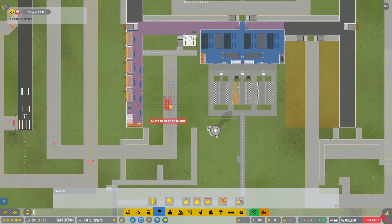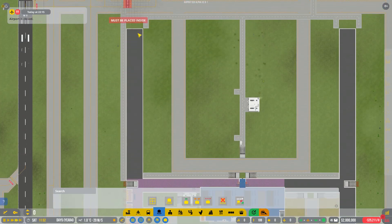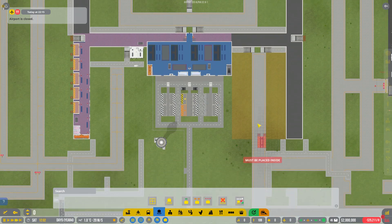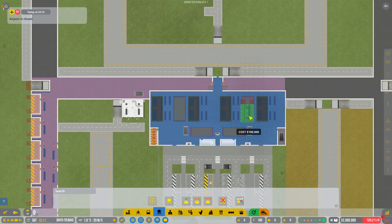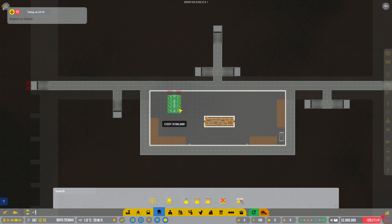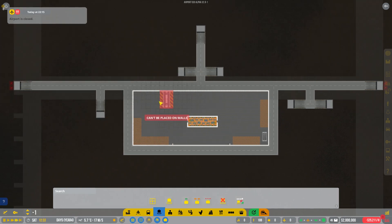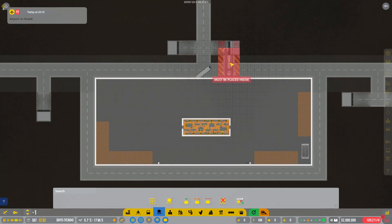You want your baggage bays to be as central as possible to your stands. My stands are going to go pretty much everywhere around here. So this central strip is a very good idea, as long as you've got access from everywhere for these guys to come in, drop off the bags, and pick up the bags.